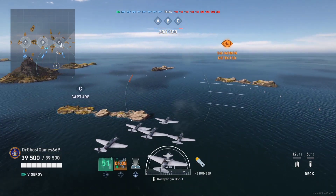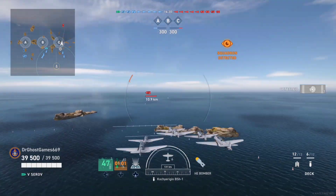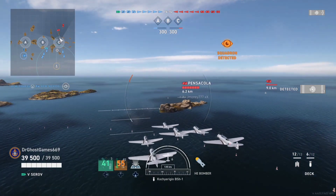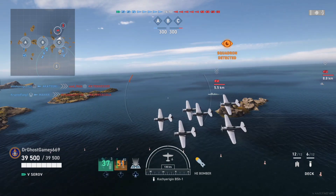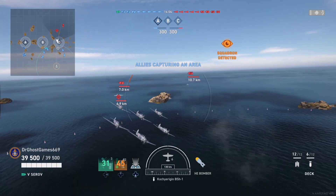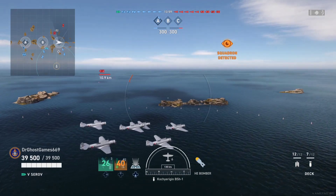Quick disclaimer: this is not going to be the most damage in the world, and that's just because it's a carrier. I'm not really a damage hunter in my carriers — I try to play for the team. Right off the bat I am spotting the enemy, very important. Carriers are the best ship in the game to do that, even better than destroyers, because they can send squadrons across the map to do all their dirty work for them.